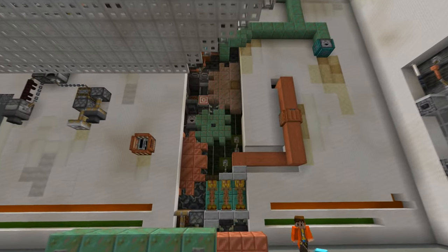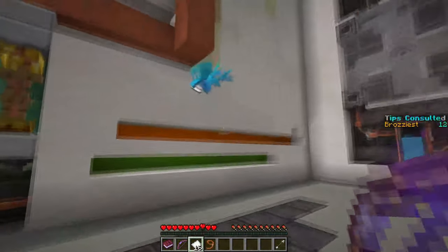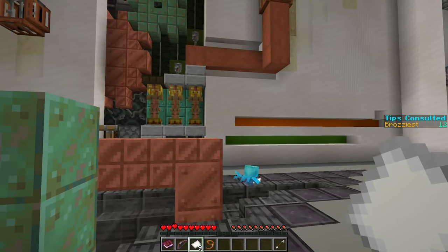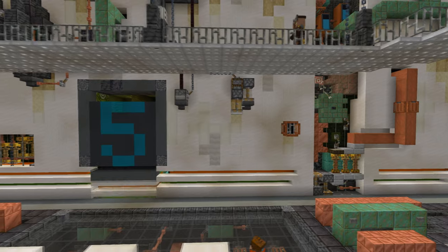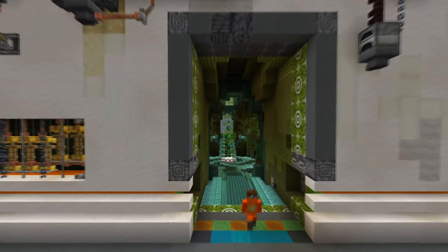Use the bow to shoot the target block high up on the wall. If the allay is close enough, it will pair to the note block that plays as a result. Toss some of your items on the ground for the allay to collect. As long as they are paired to the note block, the allay will fly up and toss the items toward it — if your allay is smart, it will be thrown right into the hopper. The sound will go off signifying success, and the wall to the left will start to open up. The emerald can be found in the center of this chamber.